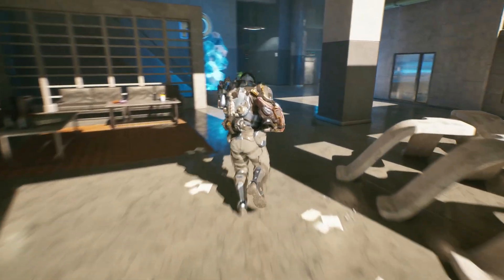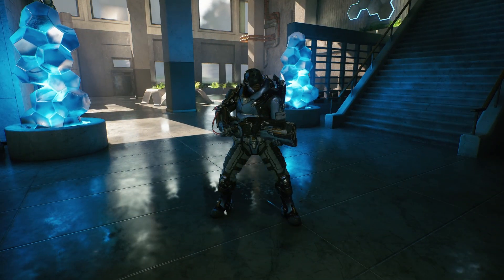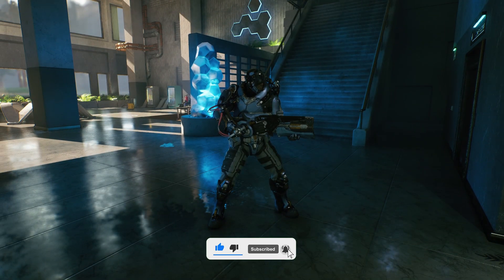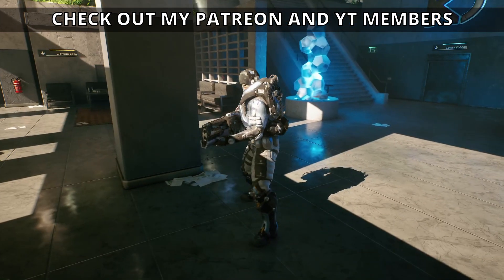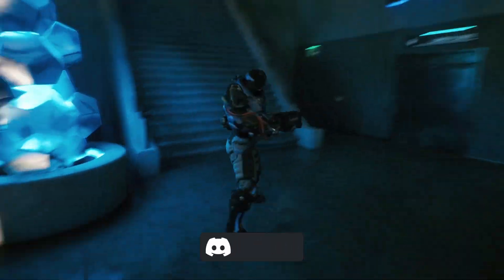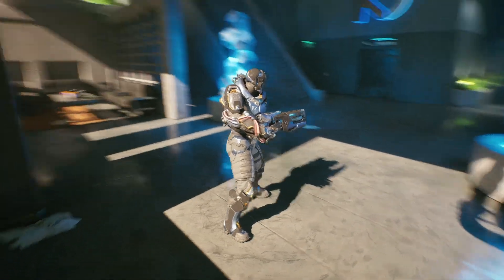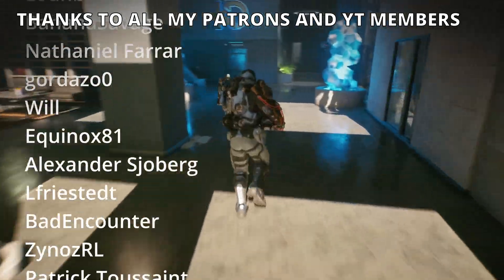I just wanted to quickly showcase this mini demo that I built literally in two seconds with the Paragon character and this asset pack — to show how cool it is to make games in Unreal Engine and hopefully inspire you. Maybe you could make a Hitman-style game set in an office, or a sci-fi game where you break in and collect something. It's a great environment for that kind of inspiration.